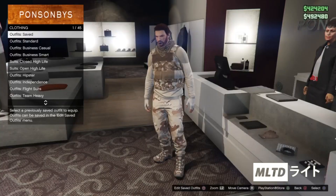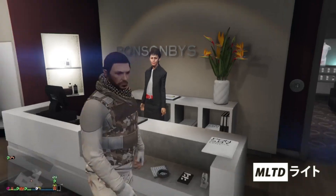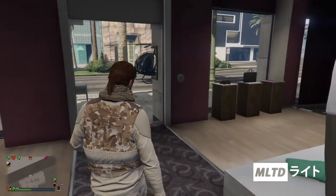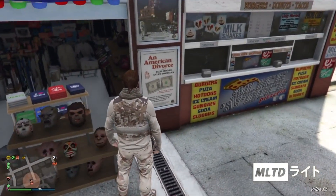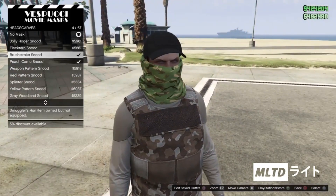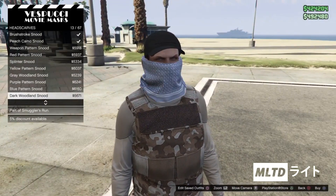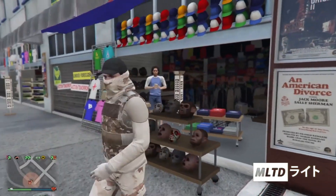Now that we have the base of the outfit completed we're going to head over to the outfit section and make sure that we save it. After saving it we're then going to head down to the mask store on Vespucci Beach. At this point we're going to start browsing the mask section and go into the head scarves category. Now from here we're going to scroll through until we get down to the full snood — we're going to call it the half scarf for the rest of the video.